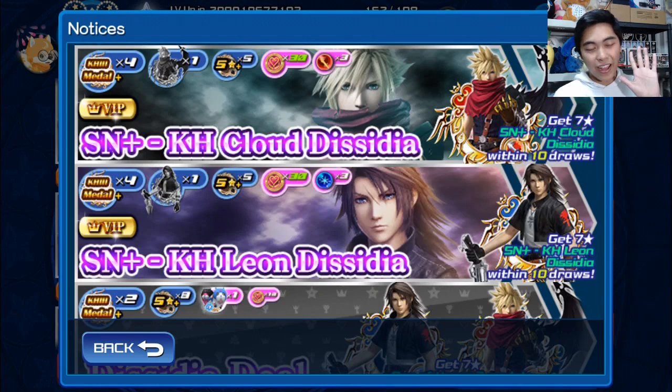With the VIP banner, you're also getting a trait based on the banner you're pulling from - if you pull from the Cloud banner you get a Cloud trait, if you pull from the Leon banner you get a Leon trait. You also get five general medals, which could range from a five-star Tier 3 all the way up to a new Supernova medal. You get 30 VIP coins, and as of right now VIP coins only translate to traits, so you're getting three more additional traits on top of the one from pulling. You also get three gems based on which banner you're pulling from: the Cloud banner gives you three power gems, and the Leon banner gives you three magic gems.